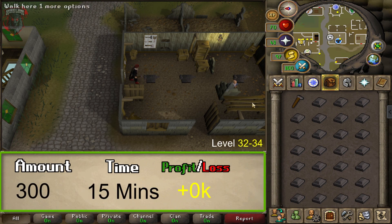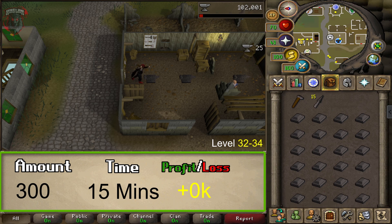From level 32 to 34, you're going to want to be making Iron Knives. This method can be more expensive at times, so check GE prices before doing these methods. In the grand scheme of things it should break even or at the very least cost you around 30k. It is very fast XP — you'll gain 25k XP per hour. You will need a total of 300 Iron Bars to go from level 32 to 34, and this should only take about 15 minutes to complete.